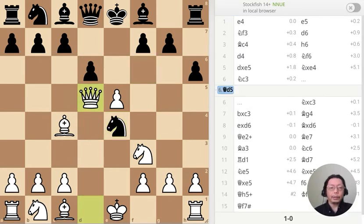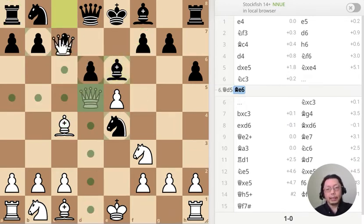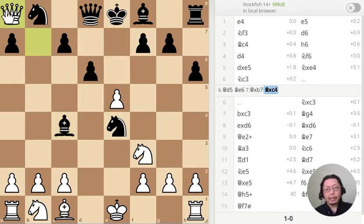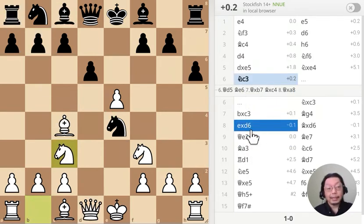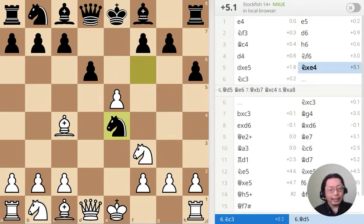The queen should move here, threatening this part and this part. This is mate right here, and this is a rook right there. Maybe black can take that one, take that one, take that one — and still threaten the knight over here. White has a good game.